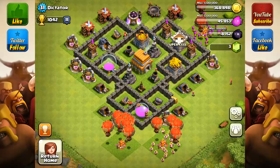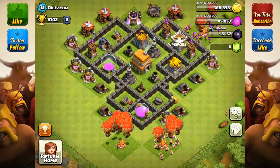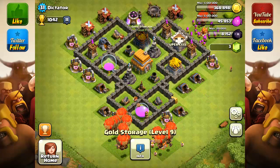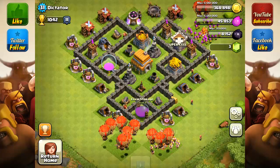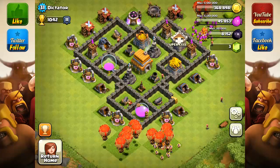I would expect you to be at least at 1,200 or 1,300 or so for your Town Hall level. I like the way you've positioned your Wizard Towers — they cover both the gold storages, and this wizard here covers this elixir storage. It partially covers this one, but you don't really have to worry about it — it's not necessarily required to cover both.